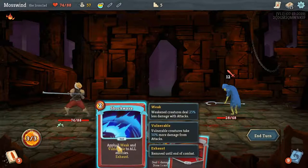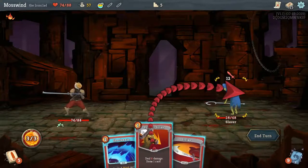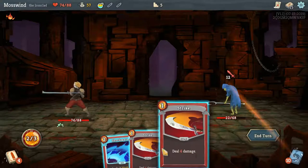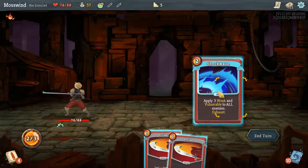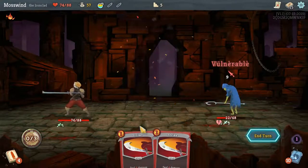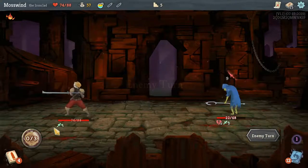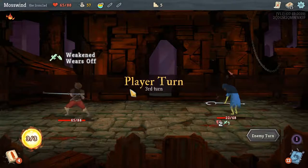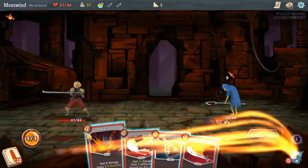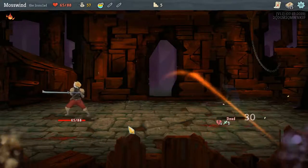I could really use some block cards, so let's try to get another card. I didn't get it. Let's do this because it'll apply weak, and I'll only do 9 damage to me. I'll mitigate that back a bit — I'll still lose a net of 3. Let's kill him. There we go.